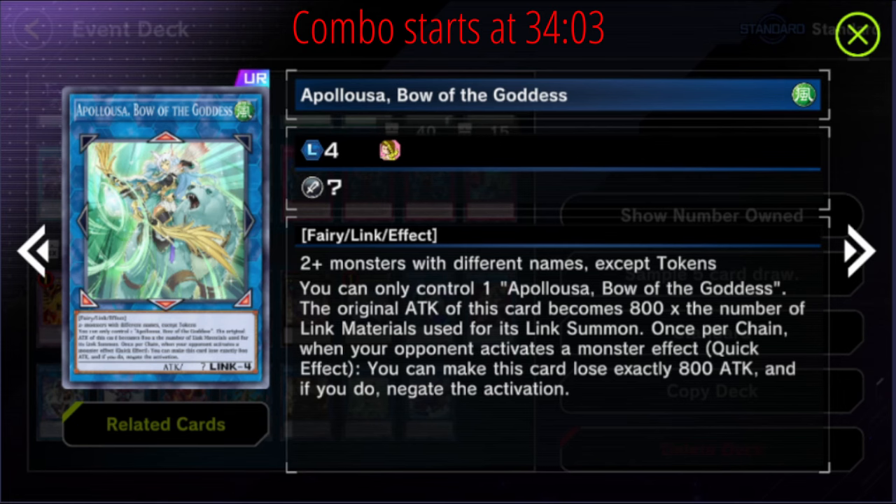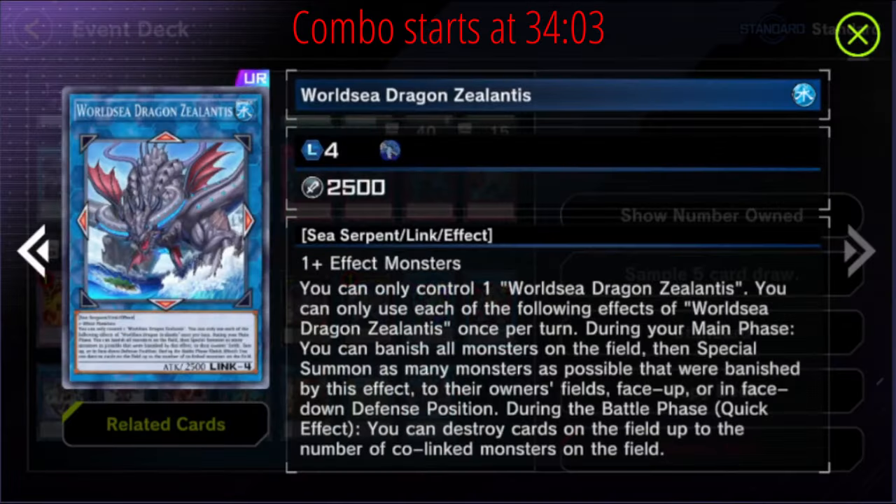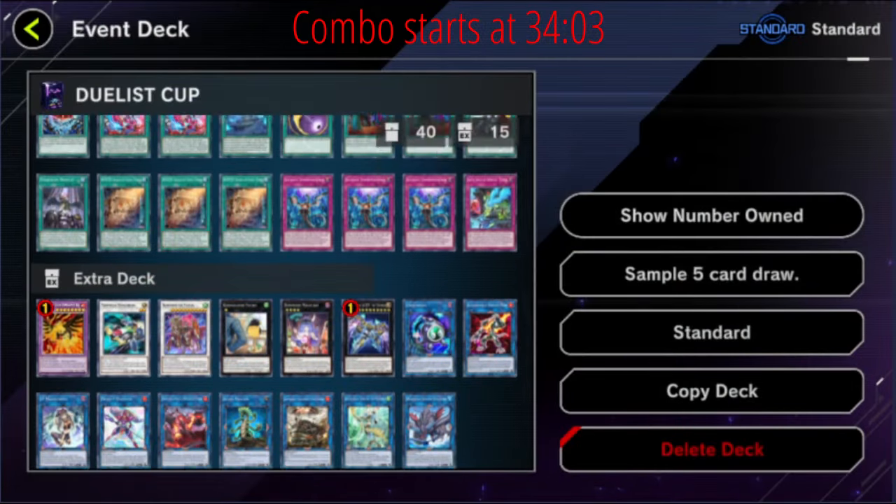A card that a lot of people forget about is Zealantis — this card is kind of busted. It just banishes everything and brings it back, so they get all their banish effects, then they come back and get all their summon effects. You can rearrange them — if you need your opponent's stuff going face-down defense so you can attack over it you can do that, and then everything is co-linked so this card can pop cards. It's part of the FTK combo for getting another Blaze Dragon burn, but it's also really good just in general. I think it's forgotten about. That is basically the whole deck.